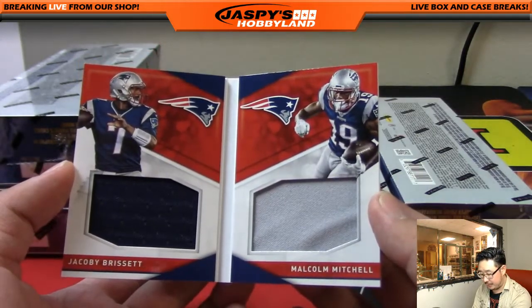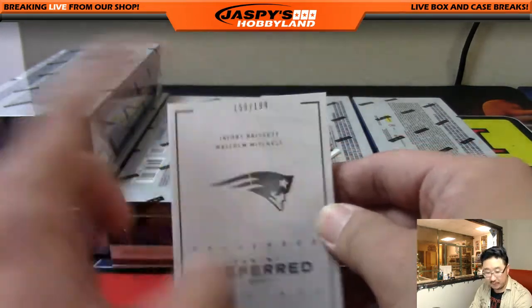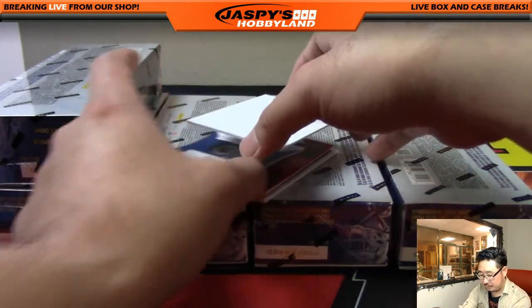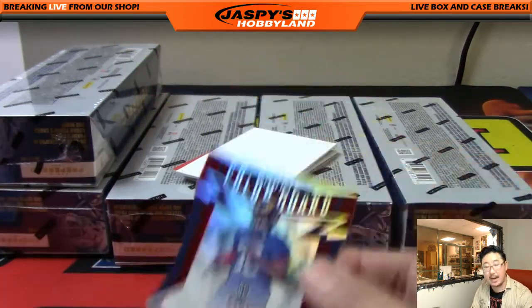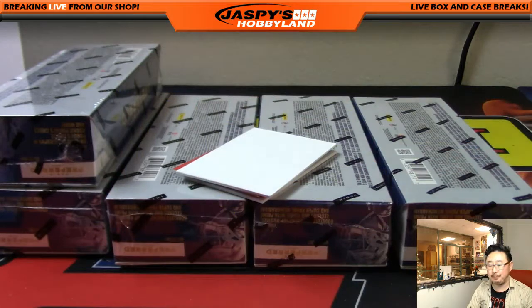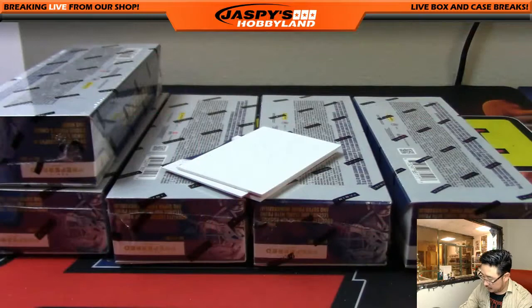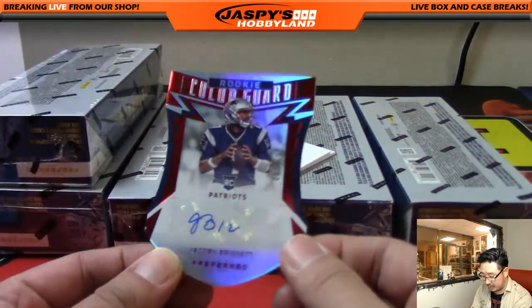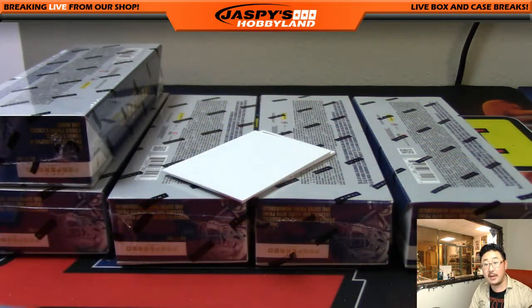159 out of 199 two-color patch — two-color dual relic, Jacoby Brissett and Malcolm Mitchell — nice one for the Patriots, 159 out of 199, going to Karen Steele with the Pats. Aaron Green for the Rams, 43 out of 199, Aaron Green die-cut autograph. More points coming up — 250 points, so three people will be getting 250 points. Nice die-cut Jacoby Brissett autograph, 002 out of 199 — nice one for Karen and her Patriots.